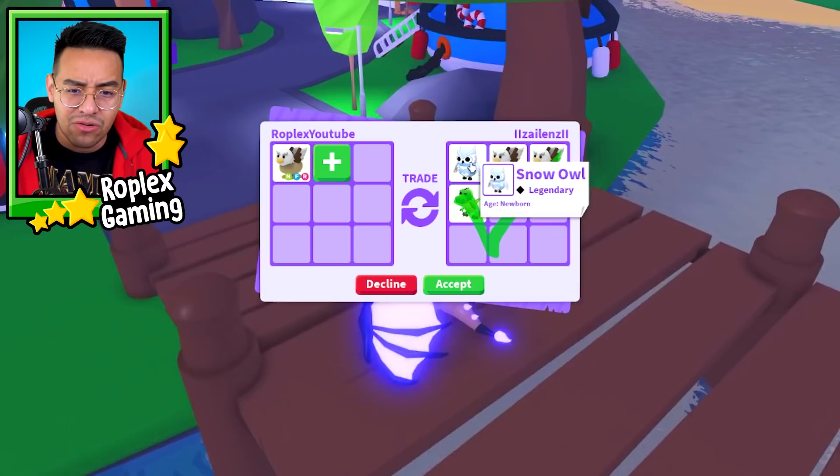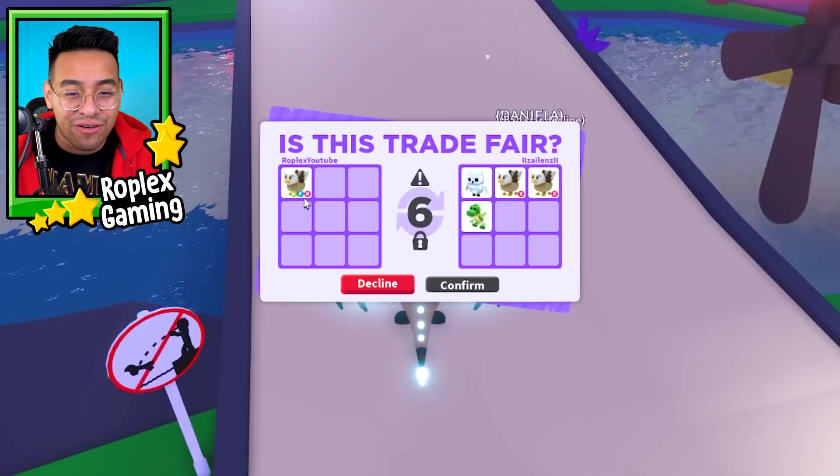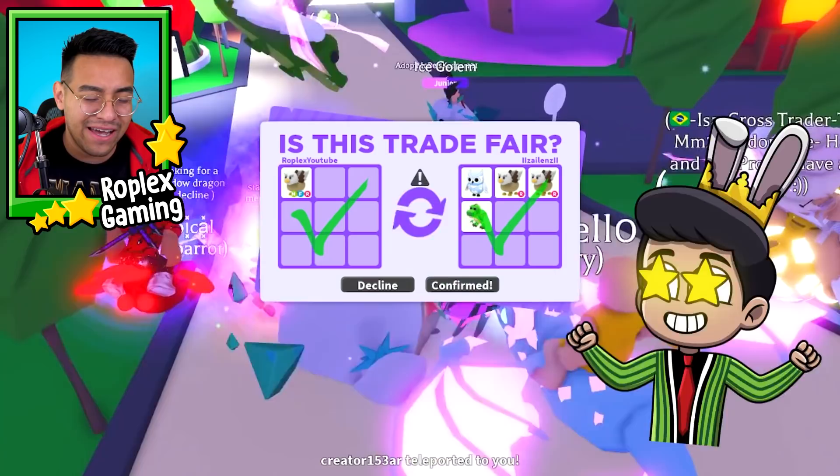Aileen is offering me two Griffins, a Snow Owl, and a T-Rex - yes! There's no way! A Neon is four Griffins, and they're also giving me a T-Rex, dude. That Snow Owl is from last year. Let's go ahead and hit that confirm button. Thank you very much, Mrs. Aileen.